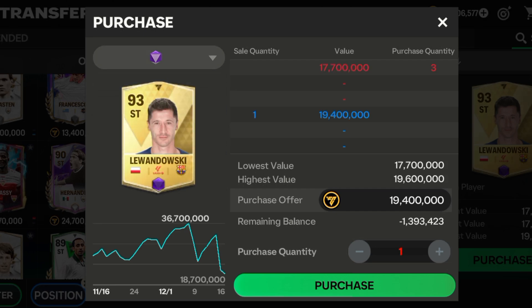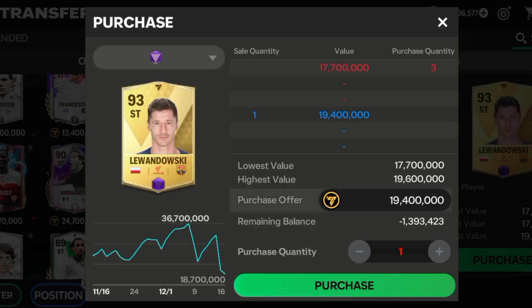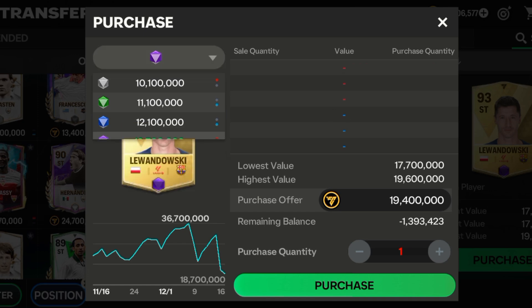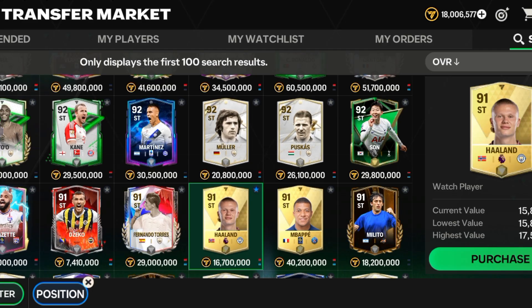For Lewandowski, the violet version is 19.4 million — really affordable and less than 20 million. As you can see, his stats are really good. If you rank him up to the violet version, he'll be a beast. Go ahead and get these two strikers if your budget is under 20 million.